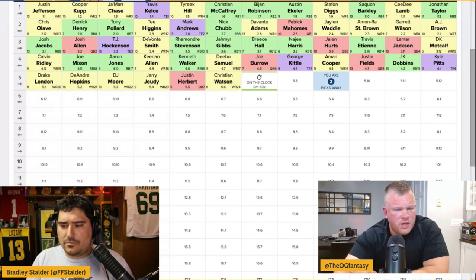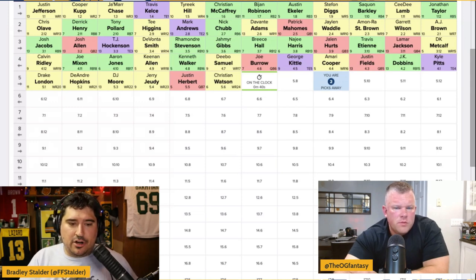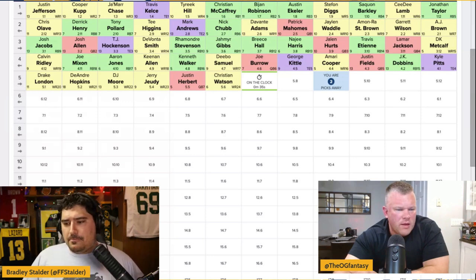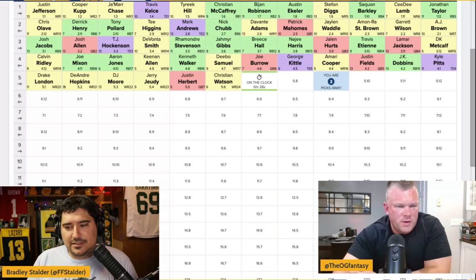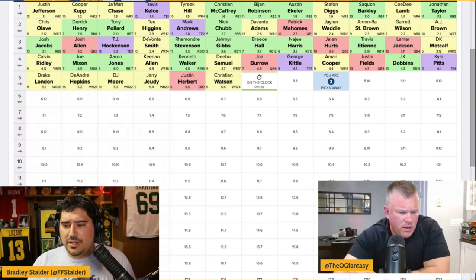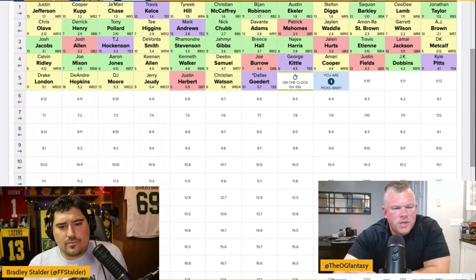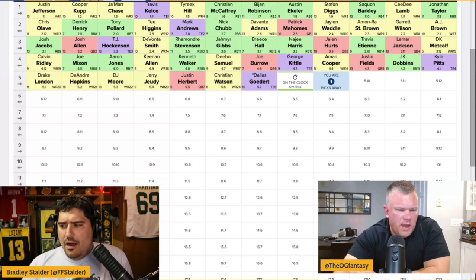I even tweeted today that Rondell Moore had better per-game fantasy output if you drafted him best ball last year than Drake London. Drake London is on a run-first team with low pass volume and competition with Kyle Pitts — I'm just not there for Drake London this year. I put Rashad White as a 6-04 type pick. Miles Sanders is interesting too — I'd rather have Sanders than White. I think the Carolina offense is going to be better.